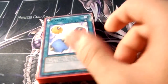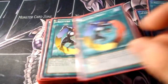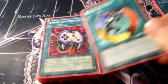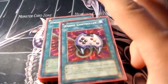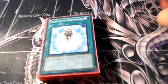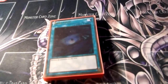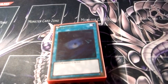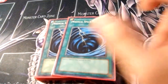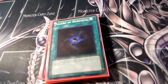And then for spells: 3 Scapegoats, 3 Creature Swap to swap over the Goats, or flip the Raikou with Enemy Control or Tribute a Goat to take the opponent's monster, Charge the Light Brigade for the Raikou or Lyla, My Body as a Shield to take an Exorcise, or... I don't know. Dark Hole of course, 3 Typhoon, Book of Moon, and Allure of Darkness.